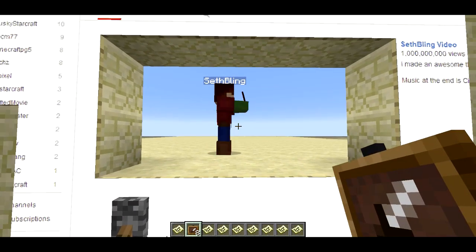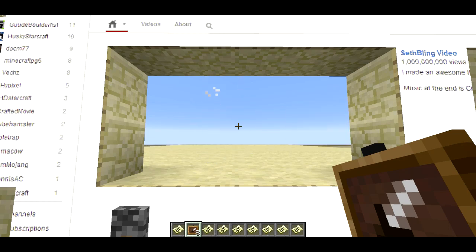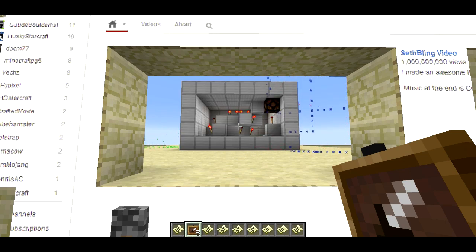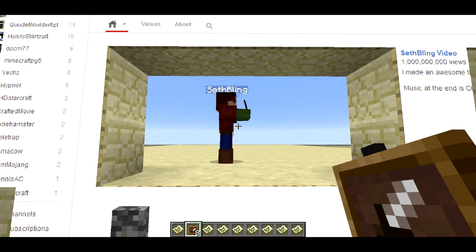I don't ever have to make a video again. Welcome back, Sethbling here. In front of me, I've got something really cool. I've built this household object in Minecraft. First, you step on this pressure plate, and then really cool stuff happens. Let me show you how it works. It's actually really simple — it uses a bunch of pistons, and that's really all there is to it. That's about it. Thanks for watching.